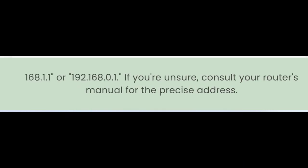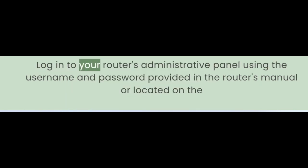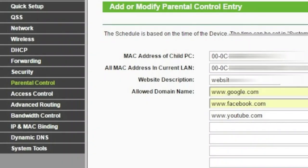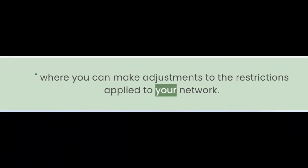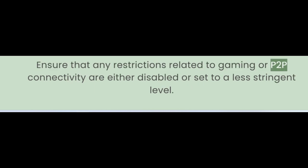The IP address is typically either 192.168.1.1 or 192.168.0.1. If you're unsure, consult your router's manual for the precise address. Log into your router's administrative panel using the username and password provided in the router's manual or located on the router itself. Navigate to the section labeled Parental Control or Security Settings, where you can make adjustments to the restrictions applied to your network. Ensure that any restrictions related to gaming or P2P connectivity are either disabled or set to a less stringent level.